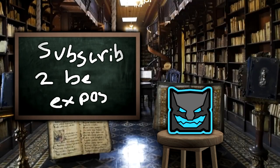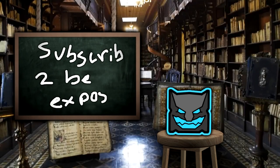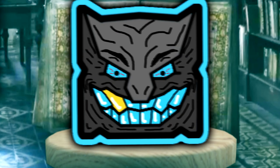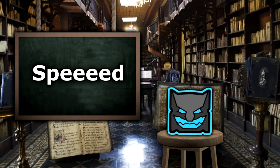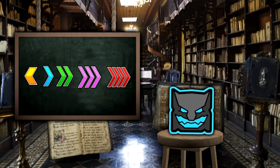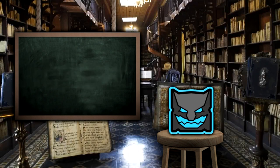Hello, and welcome back to GD University, the university for the $2 cube jump game. Today's episode is about the speed you travel in Geometry Dash, which will include all of the five different speeds.